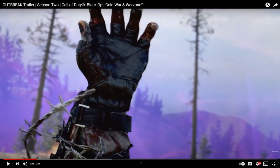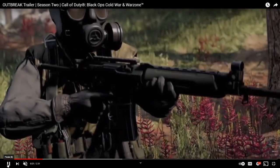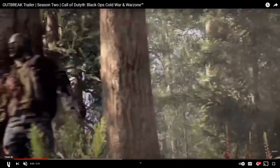You see Squad Up — so obviously four people. Another shot of our characters just walking in the area, and I think this is the hand of the Armored Zombie. You see more purple smoke in the background, and there's another shot of the Armored Zombie. A new Zombies Experience — a shot of our character holding our guns, close-ups.